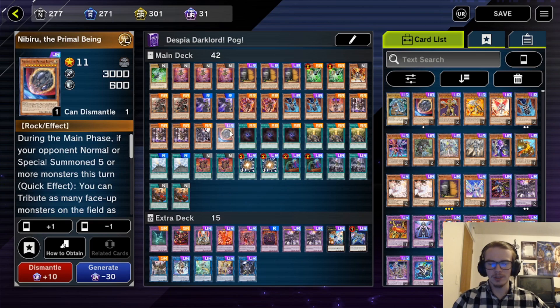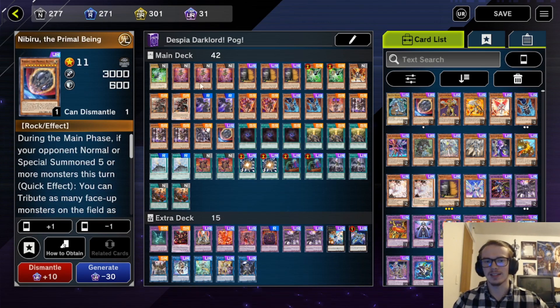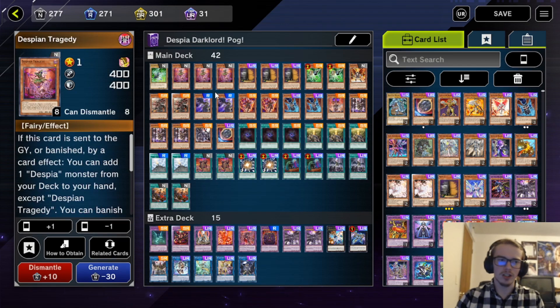Nibiru — we're playing the one Nibiru because you can get it off of Maxi, but more importantly, it's a light. Moving on to the Despia cards, we are playing triple Despia Tragedy. This card's crazy.